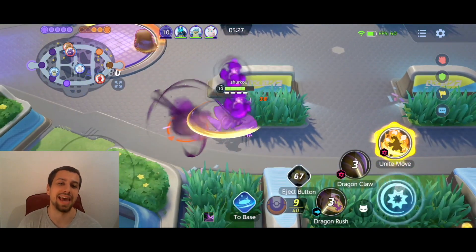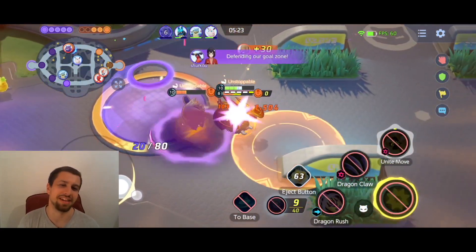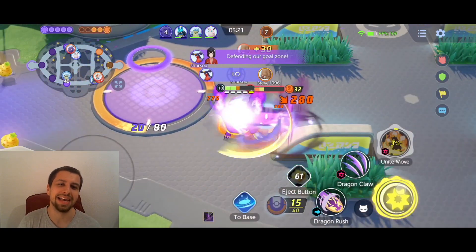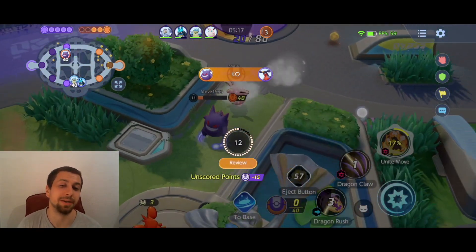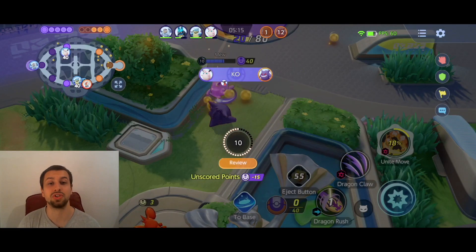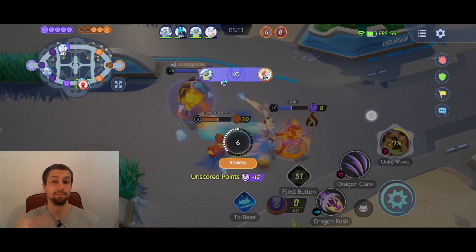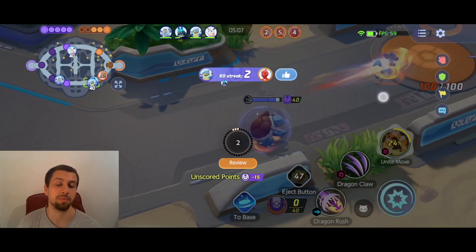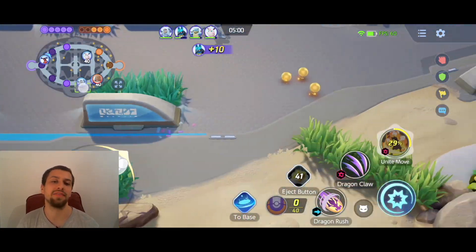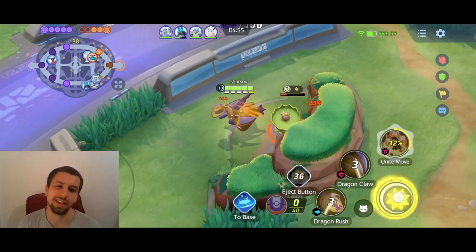As you can see, we are the Detective now and we're already going in. This was a huge failure — let's be absolutely real. I had like two Unite move instances onto the Mamoswine — I think it's called Pillow Swine — that was just charging and scoring, so it's invulnerable of course. So I ended up wasting my first Unite move here unfortunately. We got one kill, but it could have been definitely cleaner.